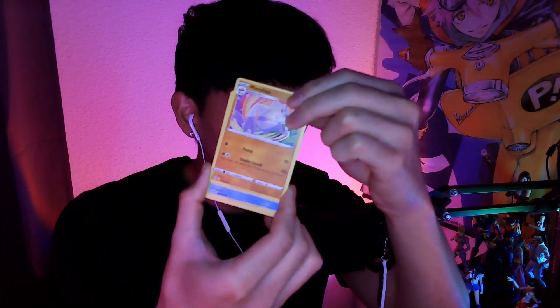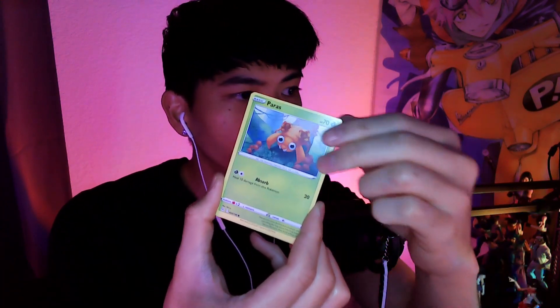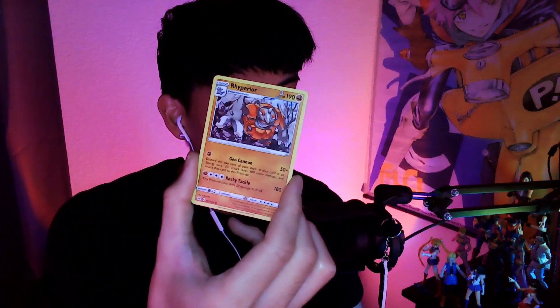Clamperl — was that fifth gen? I know Ducklett for a fact was fifth gen. Fineon — Fineon and Ferb! Oh, you got Hisuian Zorua — I really like that form. Zorua in general is pretty cool. You got a reverse holo Goodra — nice! And you got Rhyperior. Regular Rhyperior. That Phoebe card is nice. Speaking of Zorua, we got Zoroark — shout out Legend of Zelda.